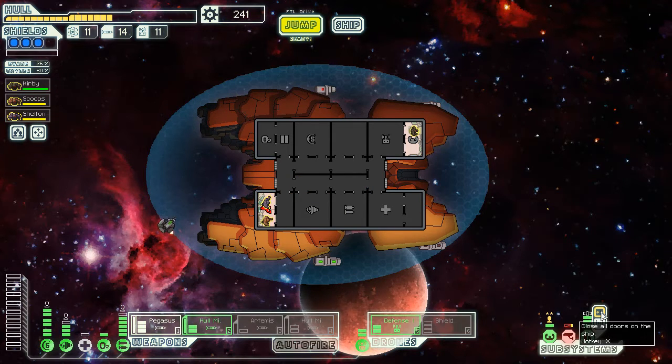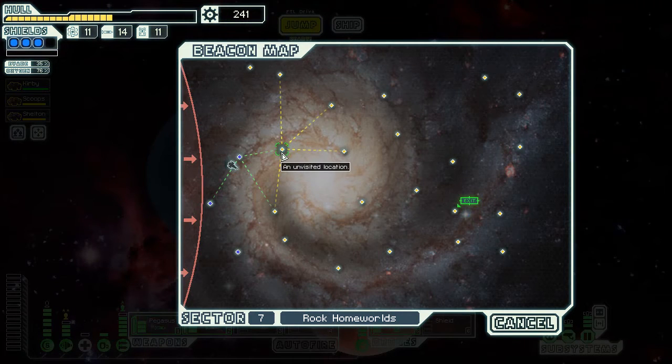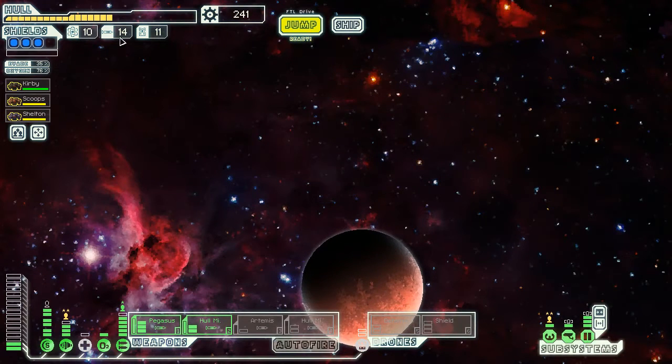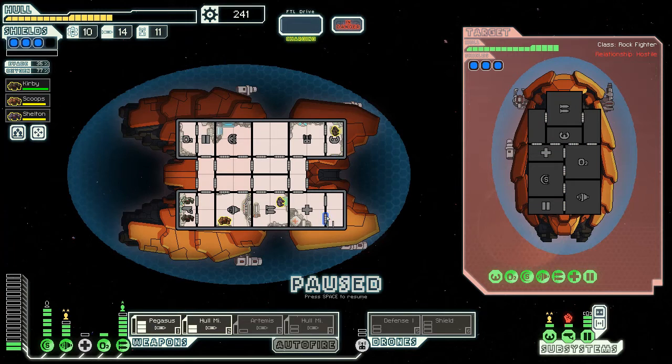You want to try to avoid rock systems, Zoltan systems, and energy systems because of the defense drone - unless you have the defense scrambler. So that's three system types you don't want. One missile back - at 14 now. My god, that was painful. I felt every missile. I'm not sure I have enough to take on the flagship. A couple stores where I buy like ten missiles would be fine, but that'd be 80 scrap. I'm holding out for a defense scrambler, and I hope I get the rock plating quest.